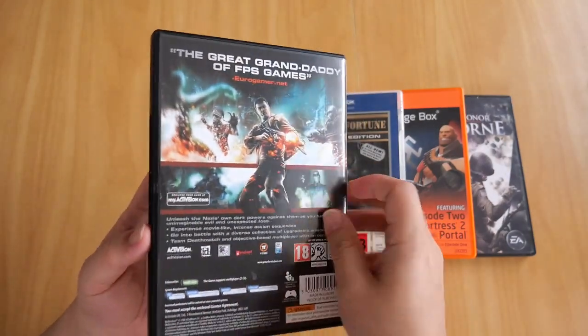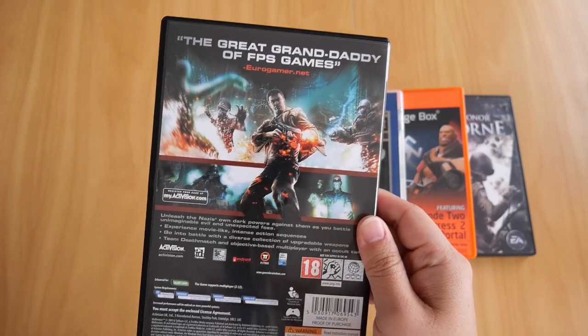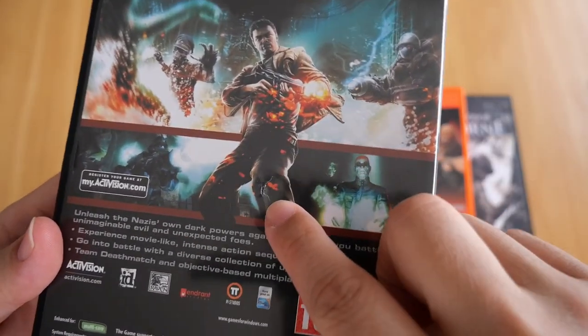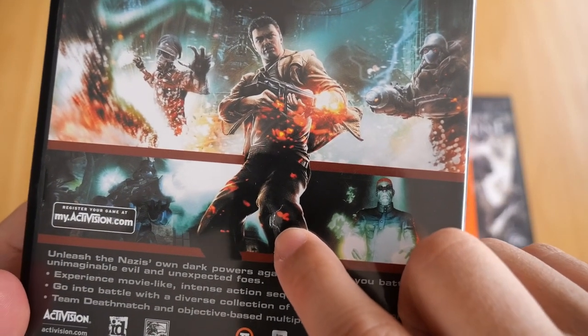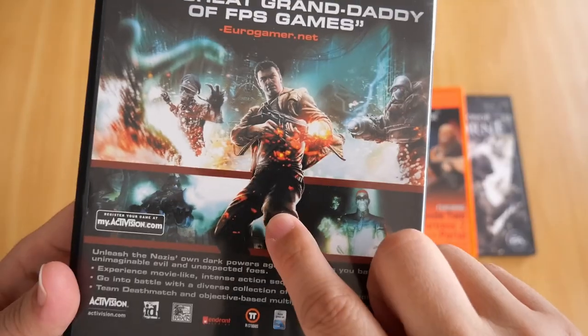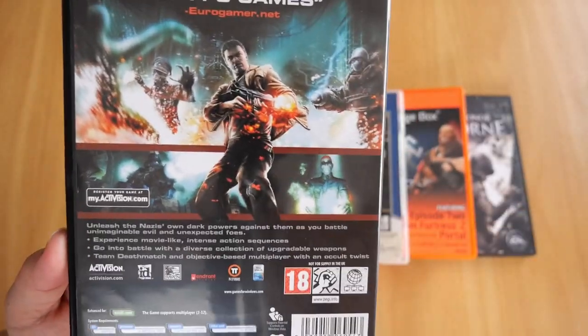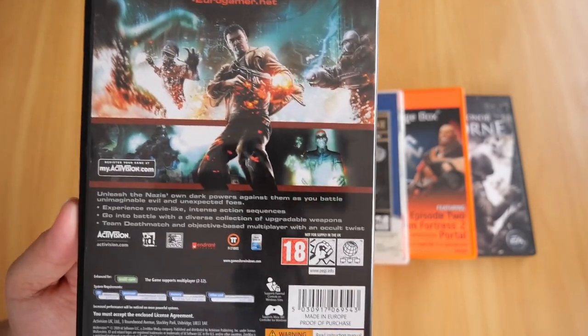The case itself, it's nothing to brag about. The only thing that really annoyed me is there is a small rip on the back of the case - right there on the knee of BJ. It's really annoying. I only found out about that when I took the game out of the shelf. I can't remember how it happened or who did it, but it's there and I'm annoyed.